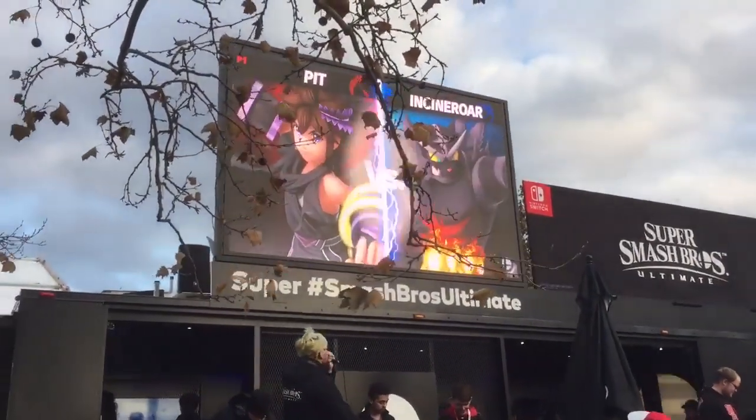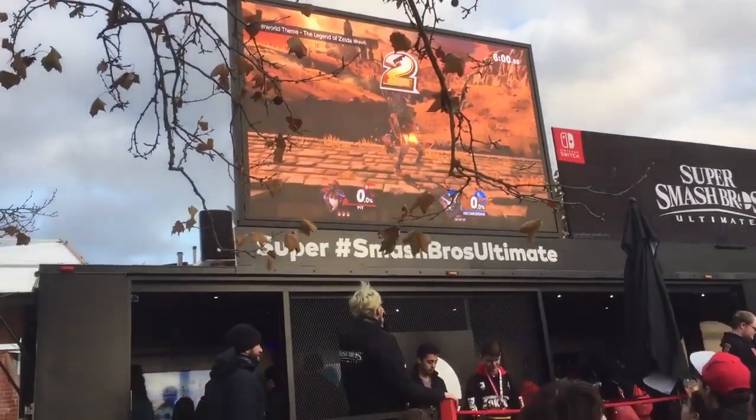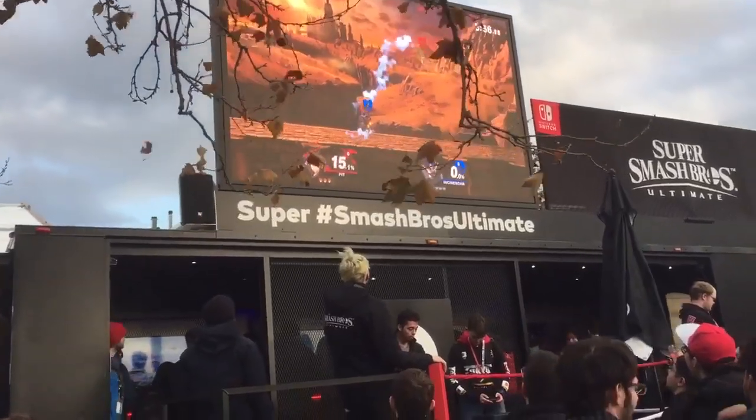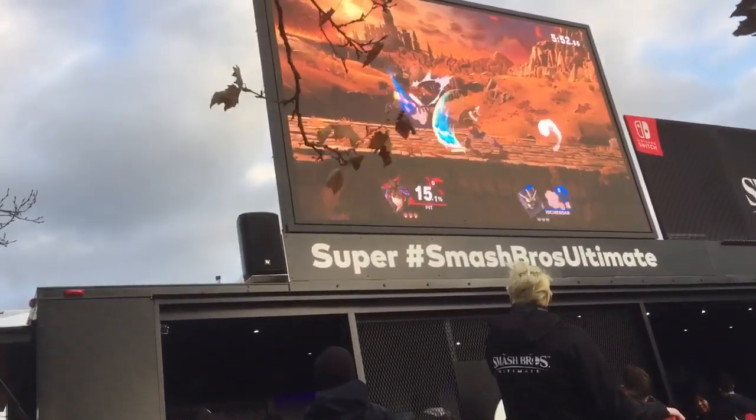Let's see if he has what it takes. The advantage Pit might have is Incineroar's recovery can be easily taken advantage of. But Incineroar on the ground against Pit — there it is! Nice first blood with that side B coming out of Incineroar. Incineroar has some nice movement.